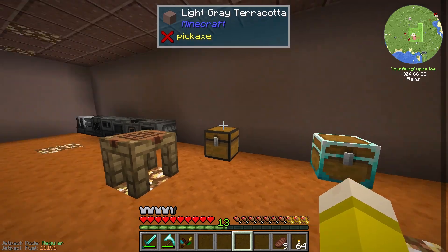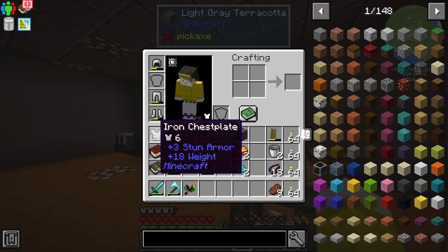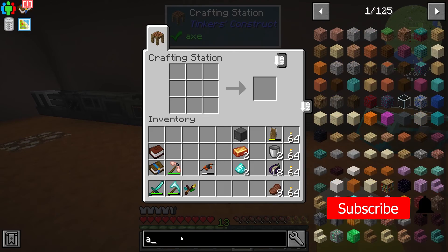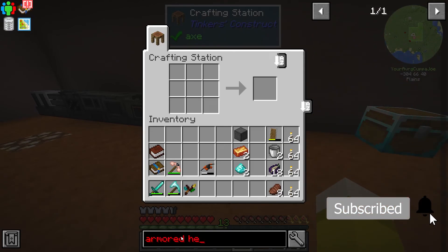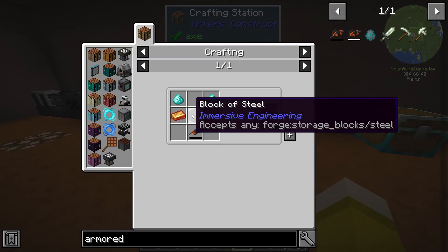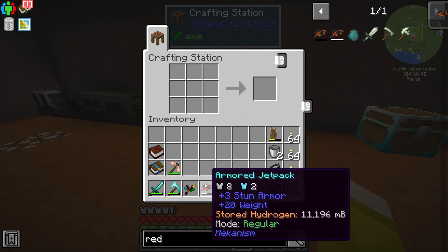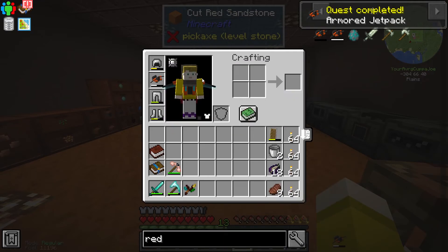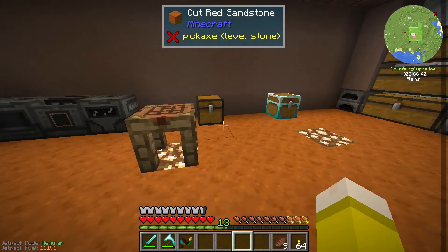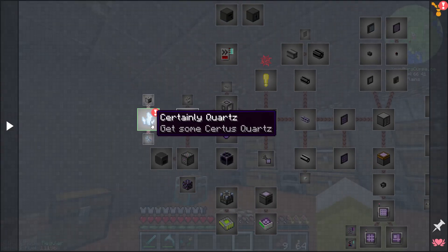We have plenty of certus quartz to get going for Applied Energistics. First things first, I'm tired of carrying around this stupid chestplate so we're going to throw it away. We're going to make an armored jetpack — we need two bronze, two diamond, and a block of steel. We've got all of that, so here we have an armored jetpack. I no longer have to carry around that extra piece of armor. With that done, let's hop into Applied Energistics.